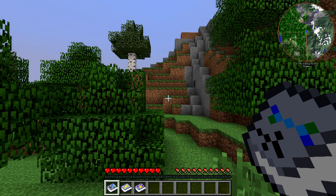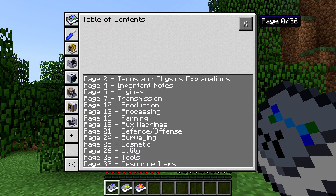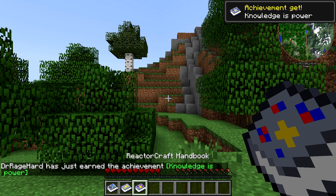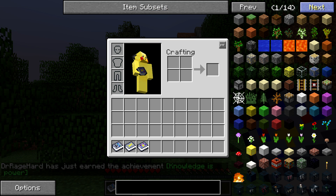Let me tell you, this mod looks insane. I think it's going to be a ton of fun, a lot of stuff to mess around with, and it's a little overwhelming when you start. This is the book - it's pretty much like a wiki, which is awesome. You can flip through all the pages: there's production, transmission, engines, all that good stuff. We can see everything in the table of contents, and I assume it's similar for all of these.